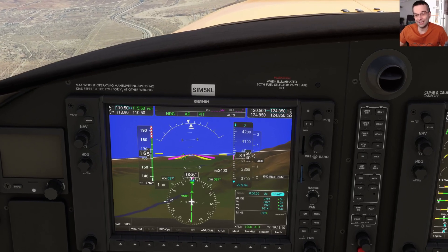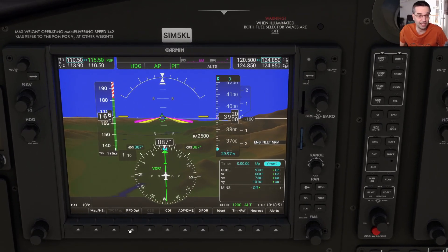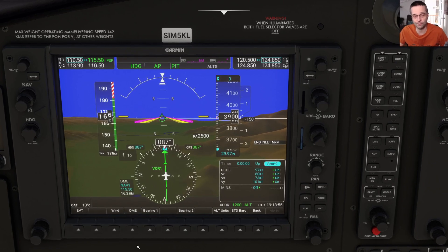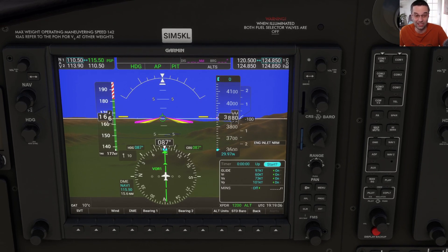The next question is how we're going to know when we've actually reached the station. We can bring up the DME by going into the PFD options, and that'll show us how far away we are from the waypoint at any given moment. We're just about 16 miles out from the VOR right now. There's actually another way to tell when you're coming up on a VOR as well, and we'll see that in just a couple minutes.